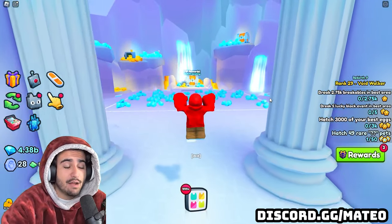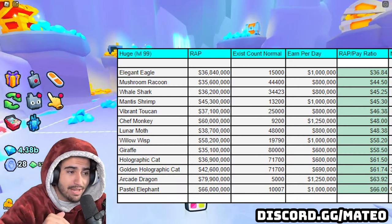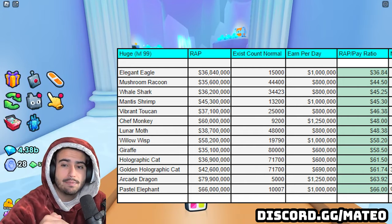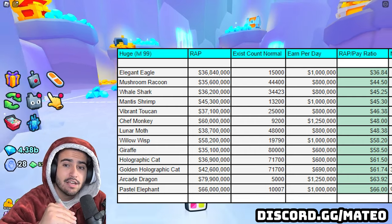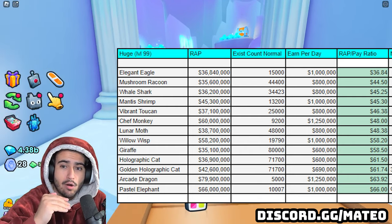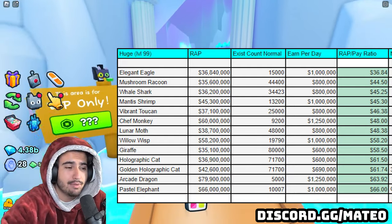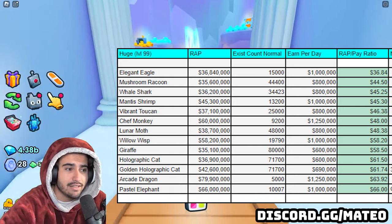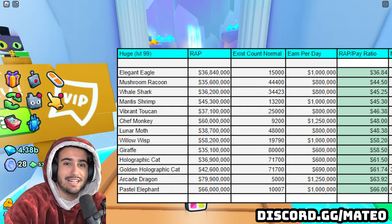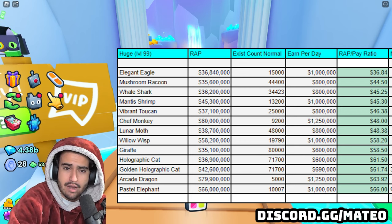Going further than that, I went out of my way to create this chart that I'll have on the screen here, which basically has something called a wrap to pay ratio, which is essentially how much wrap a huge has compared to how much it pays you out. So for this number, you're going to want the lowest possible value because that's going to be the lowest amount that you're paying in order to get paid back every single day in the exclusive daycare. As you can see on this chart, it is listed in order of least to most.